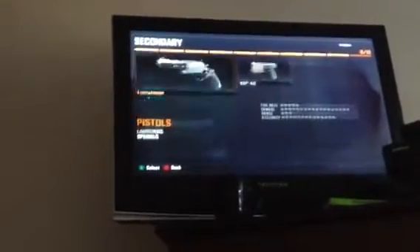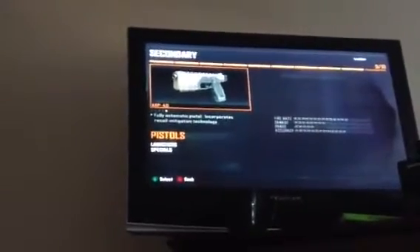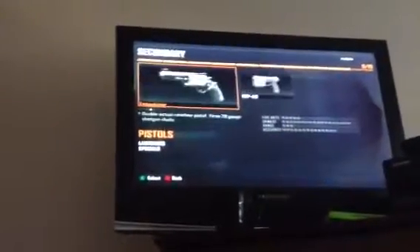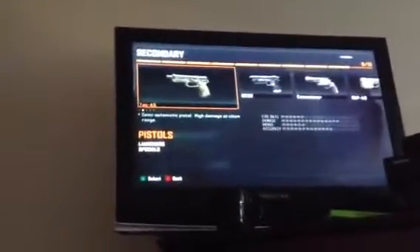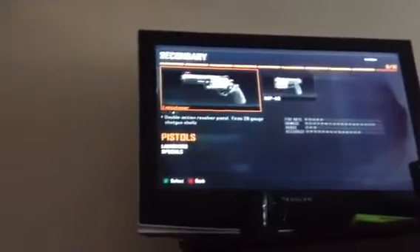For your secondary gun you can pick any one you like — a KAP 40, a Five Seven, a TAC 45, a B23R, or an Executioner. You have a lot of options.